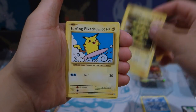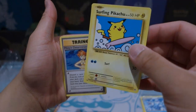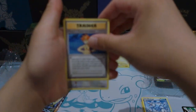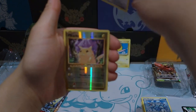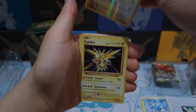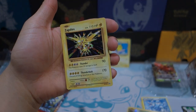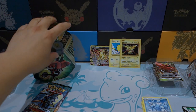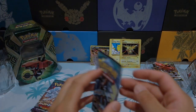Surfing Pikachu — that is a Secret Rare, so that sort of counts as a hit. Misty's Determination, Porygon. Also got a Reverse Holo Pikachu — it is always fun to pull. And ooh, got a Holo Rare Zapdos. That is another point onto the board.